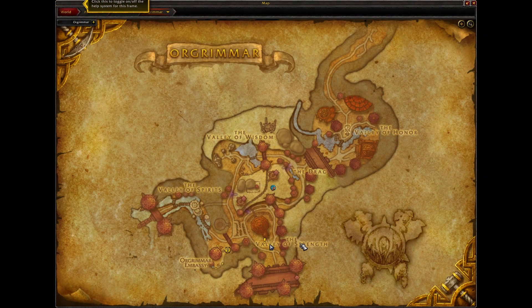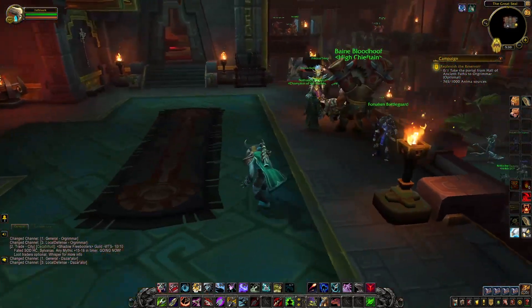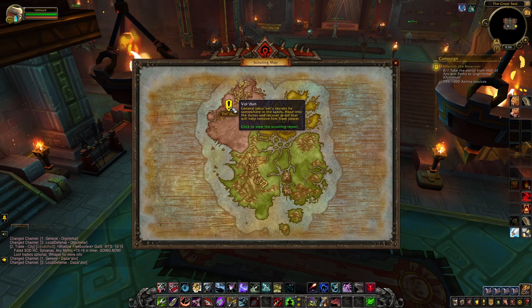To do this, just create a new character then start the BFA intro quest in Orgrimmar. You can start this questline by talking to the guard that will have a quest icon above his head in the middle of the valley of strength in Orgrimmar. Then you can use the war table to select the Valdoon questline. The Valdoon option will also appear on this war table on your higher level characters if they have not started this questline.